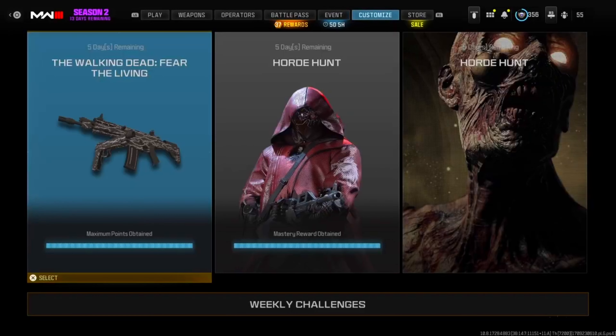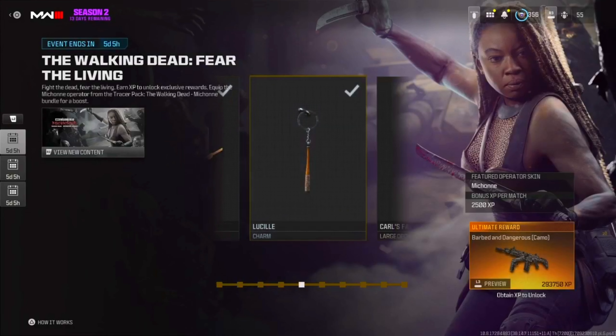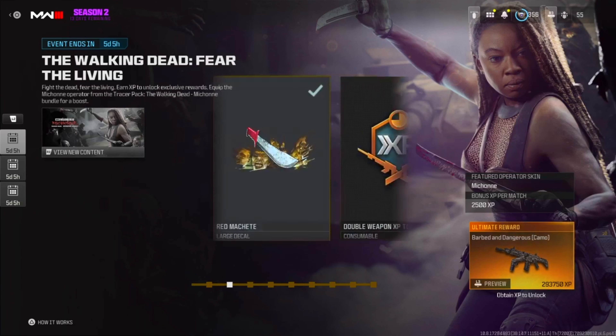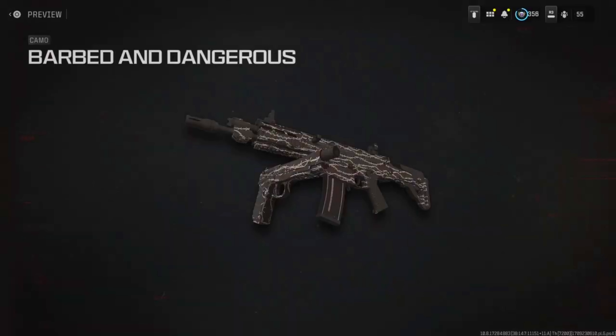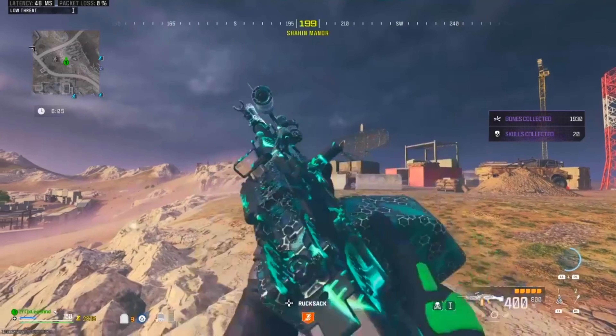I'm going to help you guys complete the whole entire Walking Dead event. This is exactly what I did and it can be really easy — you can complete this literally in one day depending on how much time you have. If you have any double XP tokens they will really help out. I recommend popping those double XP tokens to help you complete the whole Walking Dead event and get the Barbed and Dangerous camo.